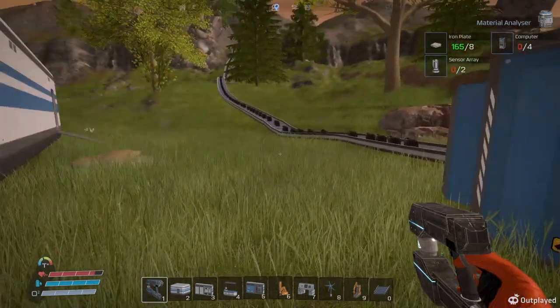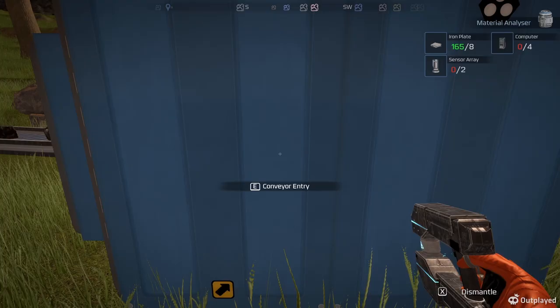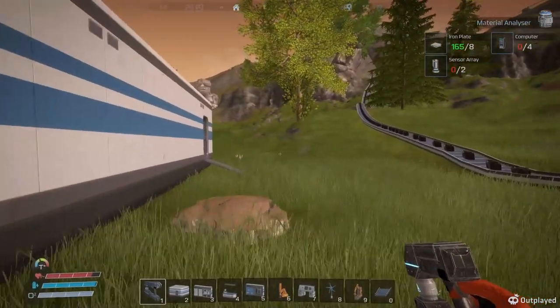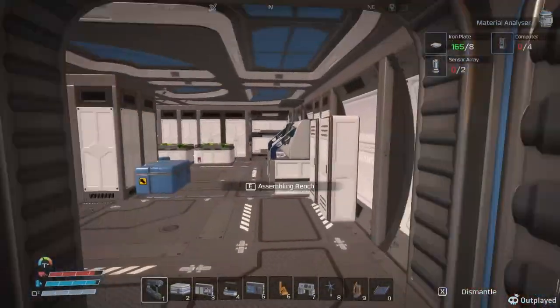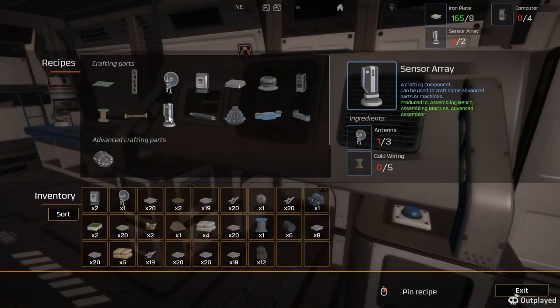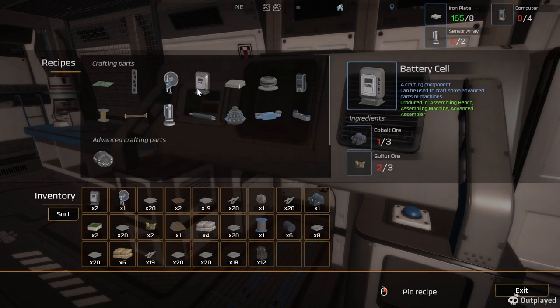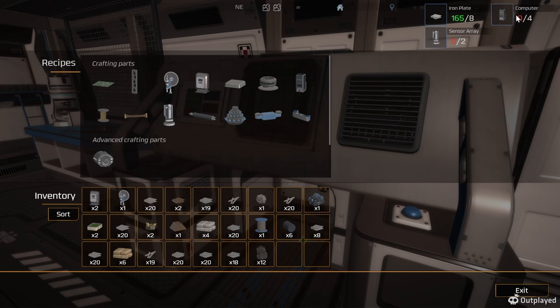We need a Solar Array - I have a feeling we're gonna need copper for that. Solar Array needs antennas. Gold wire - that I don't have. That's gonna be a tricky one for right now.